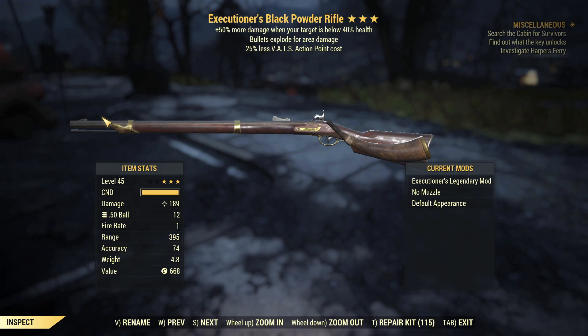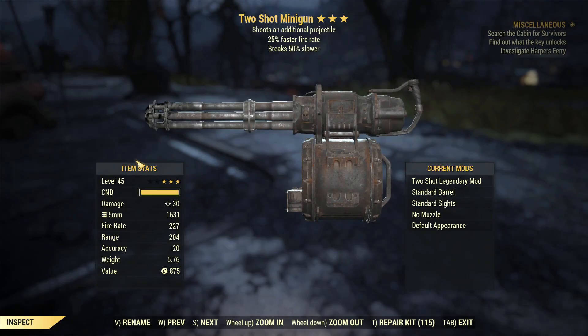So my next pick is going to be the two shot minigun with faster fire rate and breaks 50% slower. This is going to spray in all directions but it's going to fire a crap load of additional bullets, and I'm really curious to see how well it does.